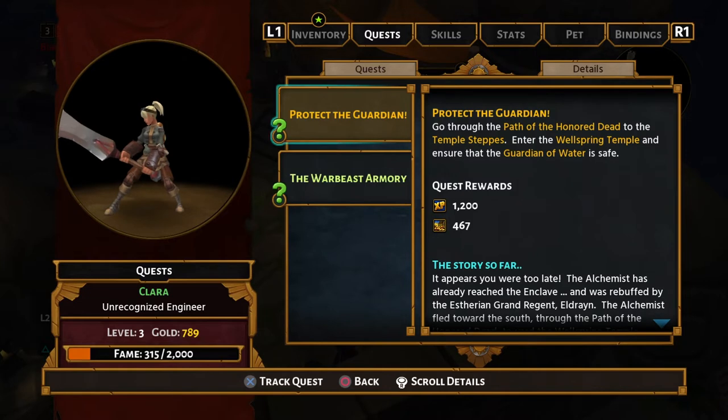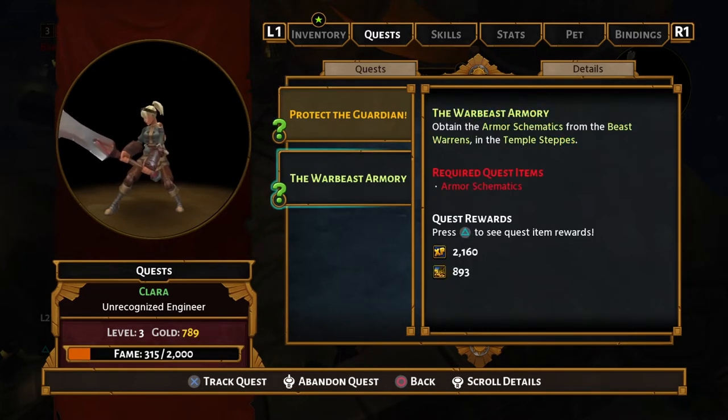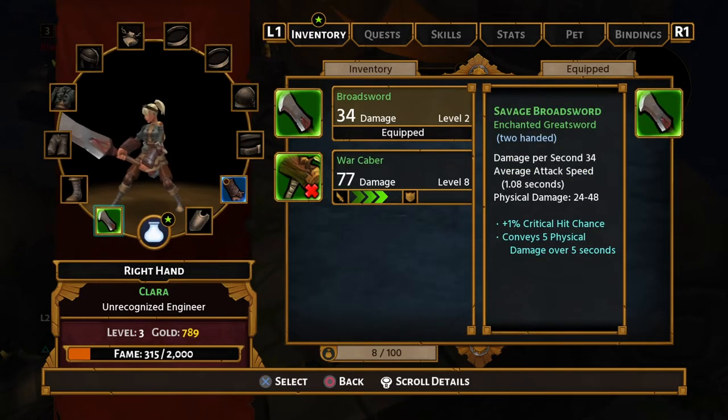Quests: Protect the Guardian, go through the path, honour the dead to the Temple Steps, enter the Wellspring, and ensure the Guardian Water is safe. Also obtain the armor schematic from the beast warrants in the Temple Steps. So we've got to go to the same area anyway.